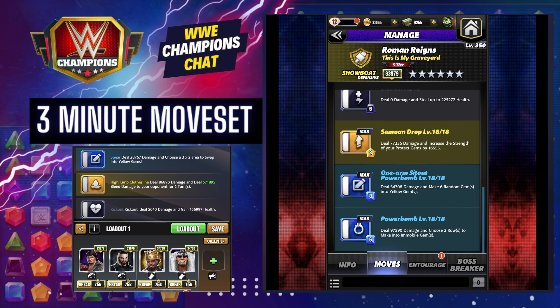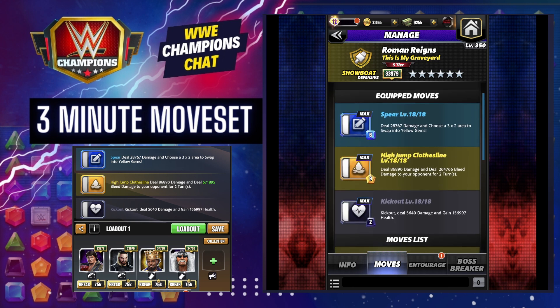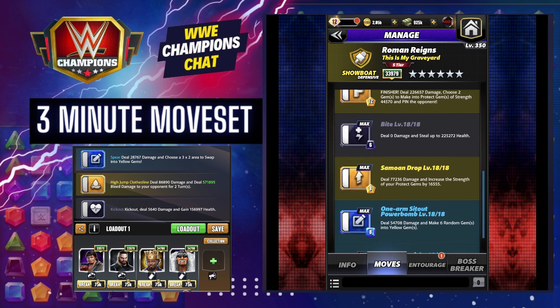One arm sit out: deal damage, make six random gems yellow — no real point for it. And then the power bomb: deal damage, make two rows into immobile gems, which will be fine with the nearing end plate, except you don't make enough gems. Elsewhere, that's going to cause any problems.